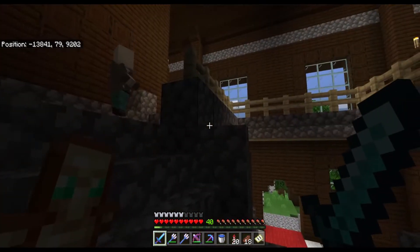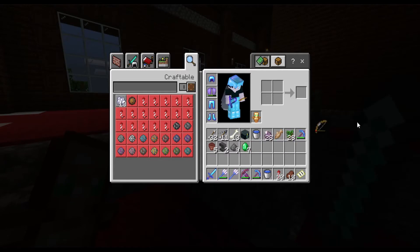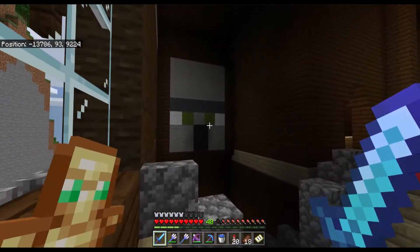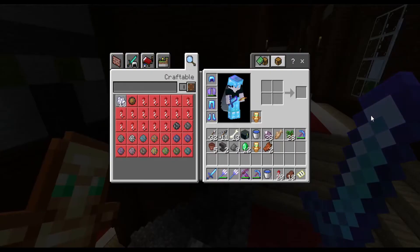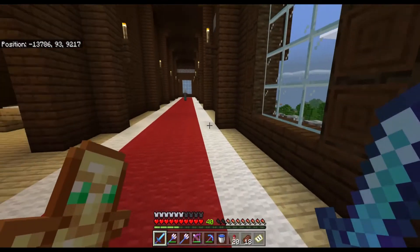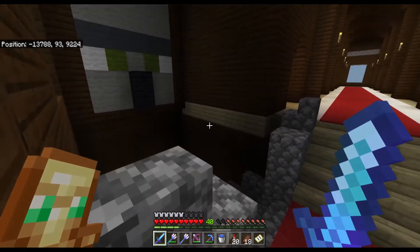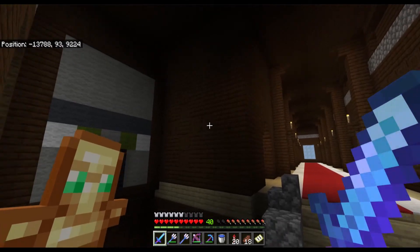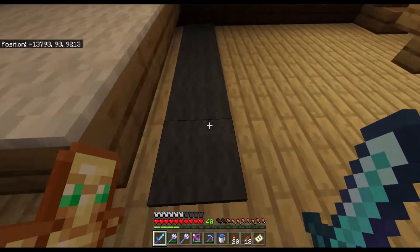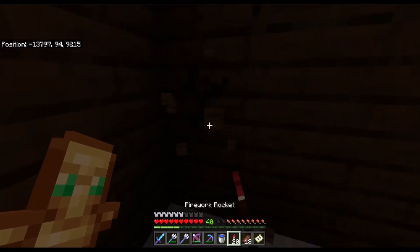We've got some vindicators upstairs — taking care of them. There wasn't really anything too useful on that floor either. Oh — I just watched a video by MatPat and apparently there's a block of lapis behind that head. Let me check it out. There's a little space on the floor. How far do I have to mine to get over there? I don't have an axe on me, so I'll have to do it by hand.